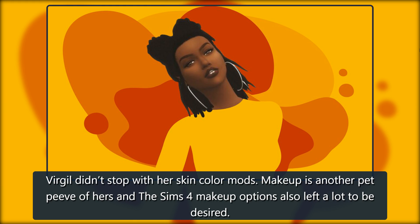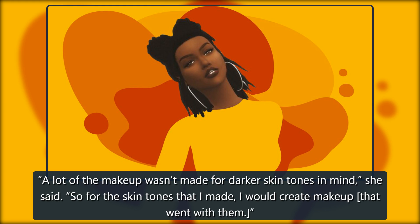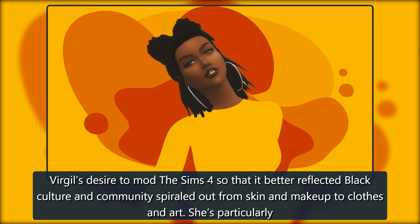Virgil didn't stop with her skin color mods. Makeup is another pet peeve of hers, and The Sims 4 makeup options also left a lot to be desired. A lot of the makeup wasn't made for darker skin tones in mind, she said. So for the skin tones that I made, I would create makeup that went with them. Virgil's desire to mod The Sims 4 so that it better reflected black culture spiraled out from skin and makeup to clothes and art.